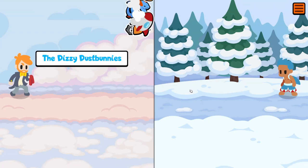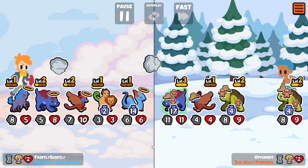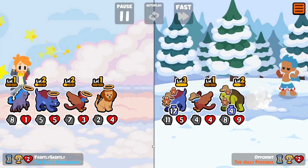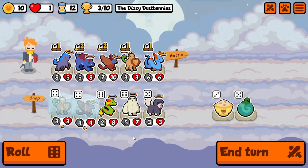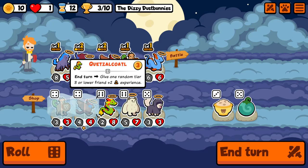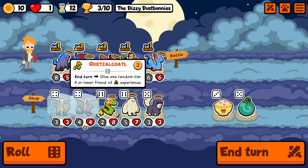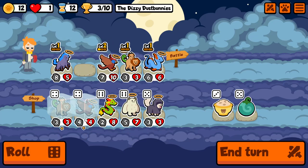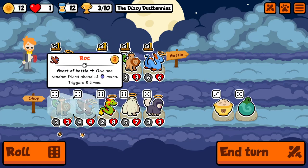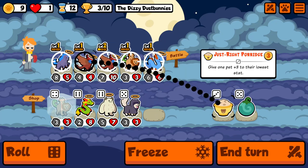Oh I didn't swap him back! Go off mate. I'm gonna pretend to know what happened there - I haven't seen this before. Give one random tier three or lower friend plus two experience - okay. I'm not persisting with you, you need to go. You can come in.